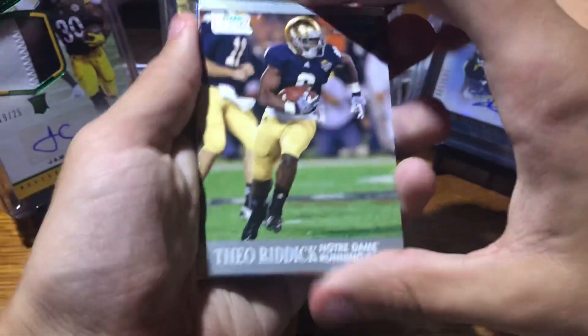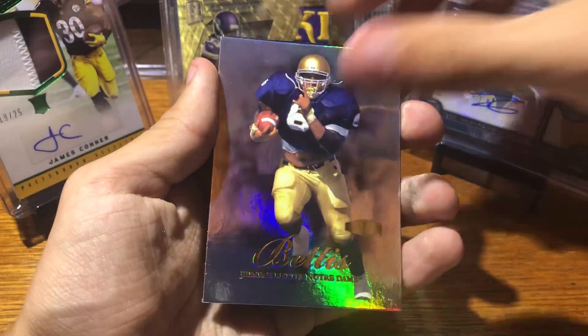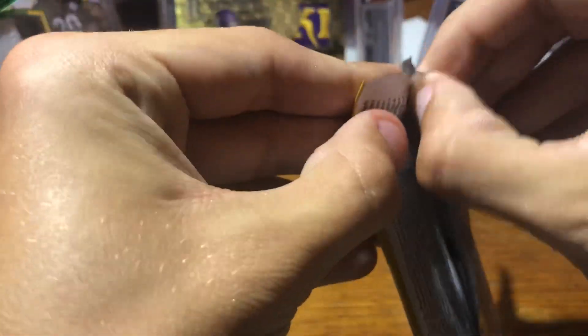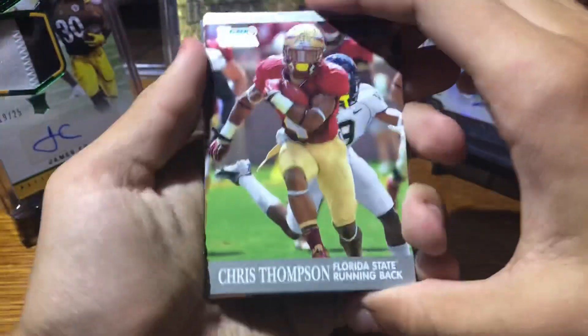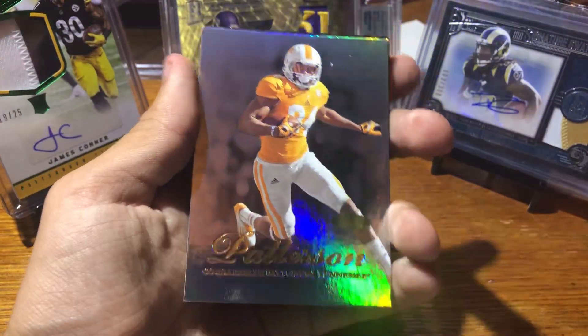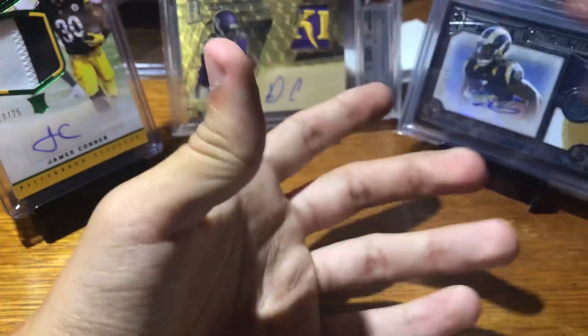Alright, two packs to go. Got a Theo Riddick, Monty Ball, Teddy Bruschi, Jerome Bettis, and Desmond Trufant. Alright, final pack — what do we got? Chris Thompson, Eric Fisher, Drew Brees, Cordell Patterson, and Montee Ball.